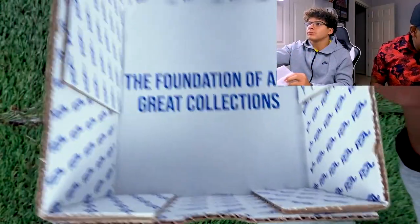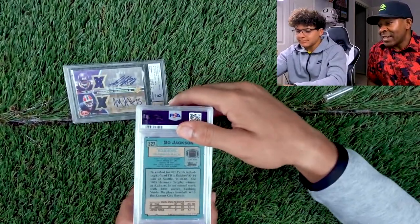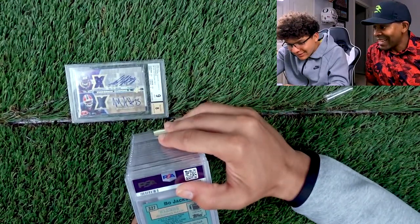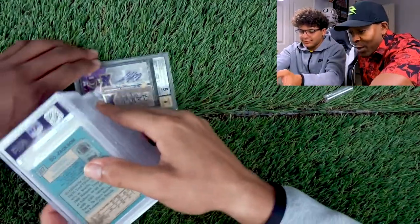This must be a different set — 18 cards. We'll run with 18. We'll start off with a Raiders Bo Jackson. This is the rookie, number 88.